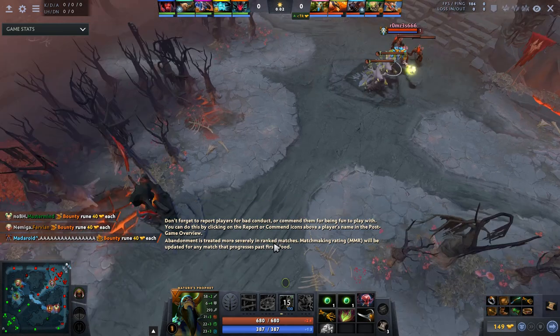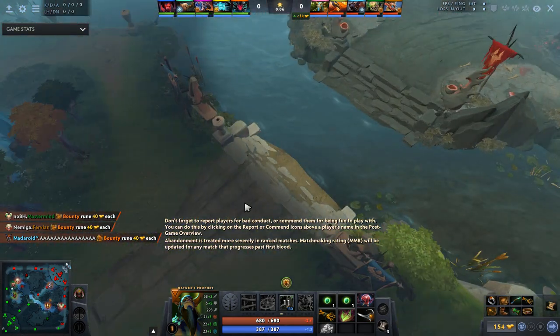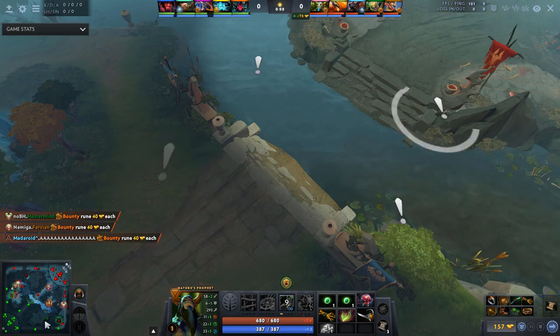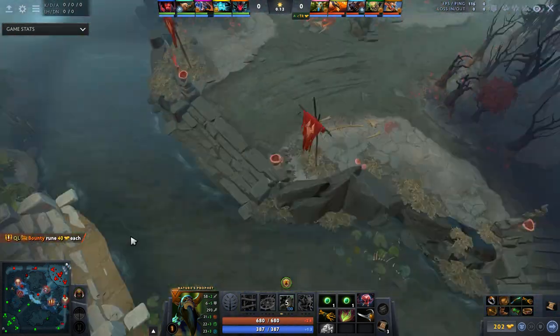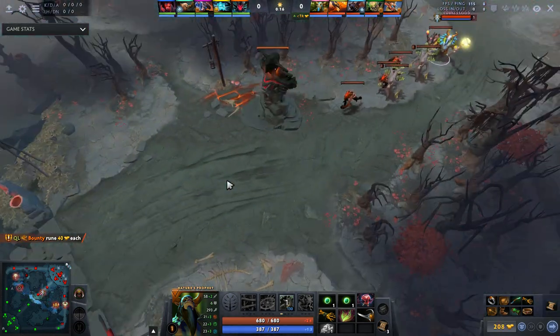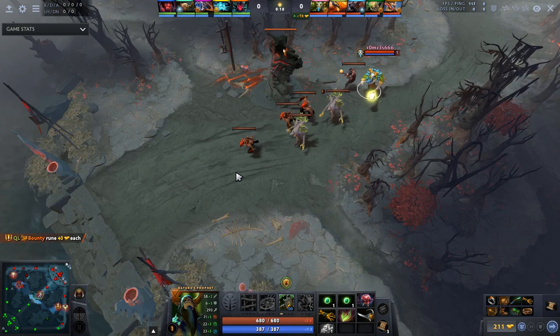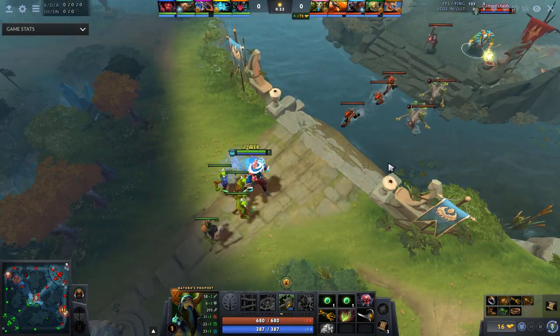Nature's Prophet as a mid hero is quite unusual, and one of the main reasons for that is just that there aren't any trees in the mid lane. If you look at the safe lane or the off lane you have trees everywhere, but in the mid lane you either have to go back or go forward to actually summon your trees. That's an impediment, and also the mid lane is so short you can't even chase people with your treants.